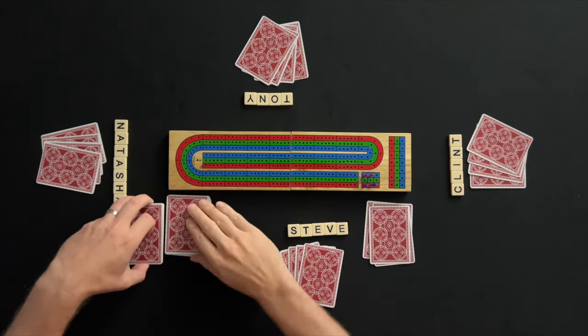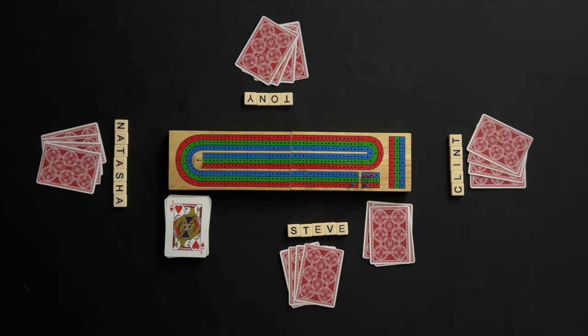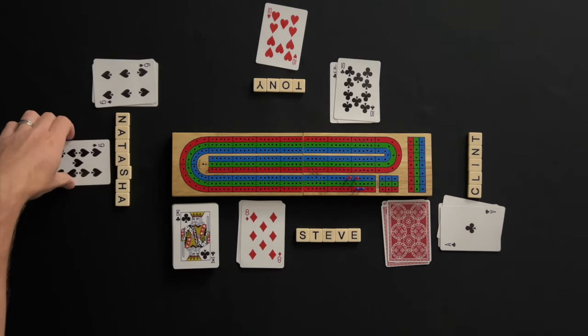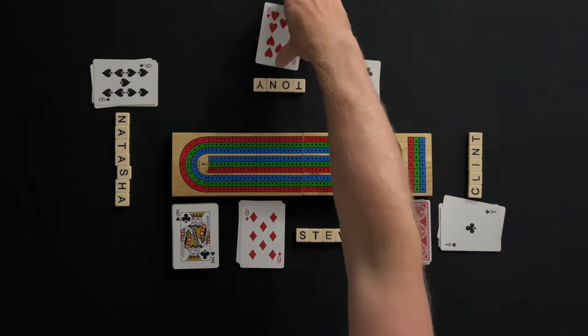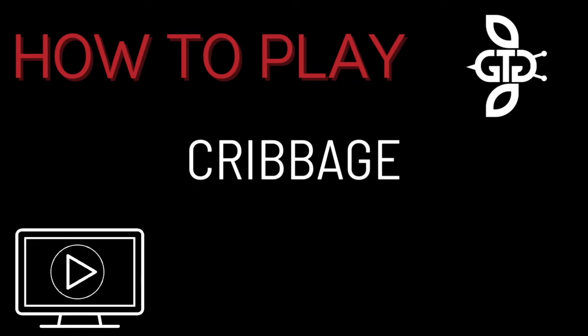If a jack is flipped up as the start card, the player that flipped up the card scores two points for their team. A run in the pegging phase does not need to be in order, but a run does have to be within the same count of 31. That wraps up how to play four-player cribbage.